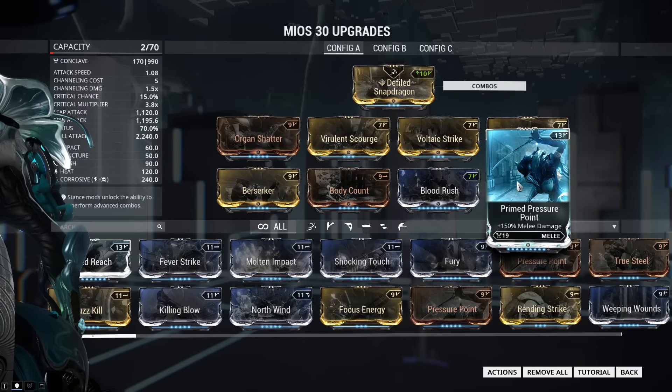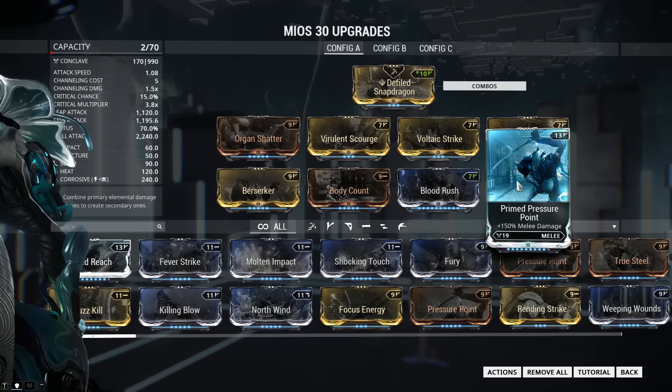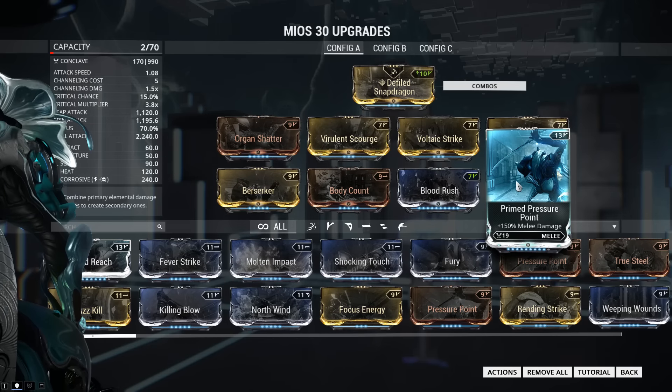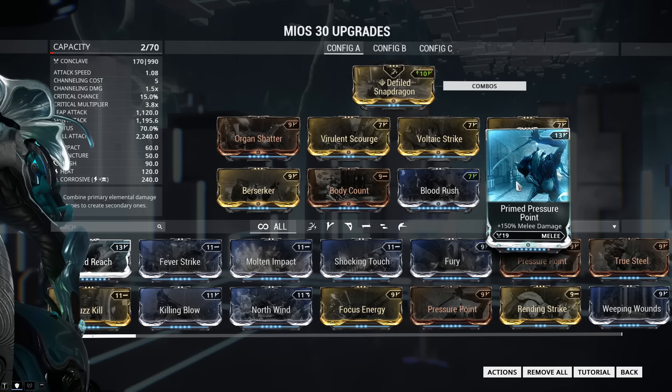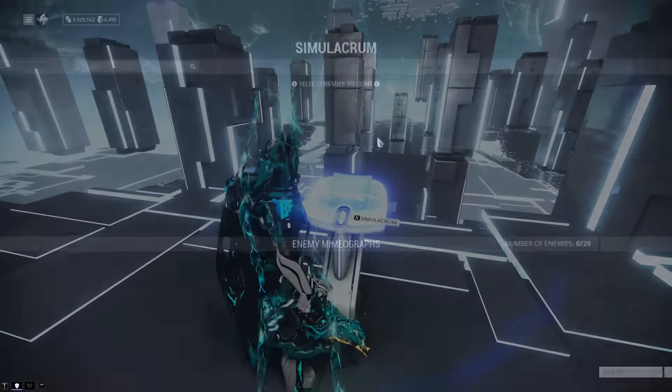Lastly, to round out the build and give us a massive increase to our physical and elemental damage across the board, I've thrown on Primed Pressure Point. If you don't have the primed version of this, just use the regular one. It won't be as effective, but it's better than nothing.